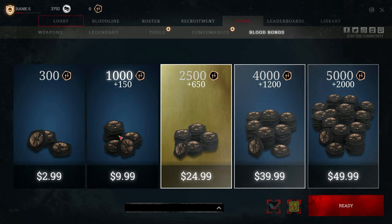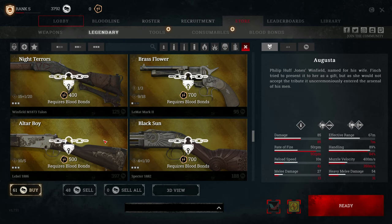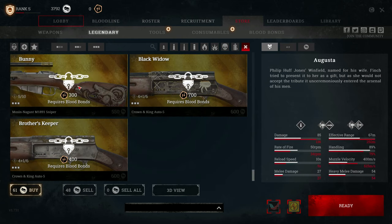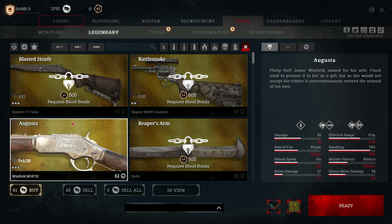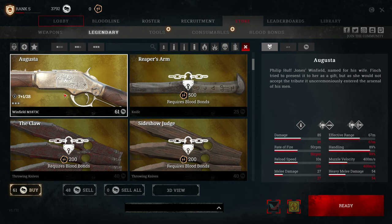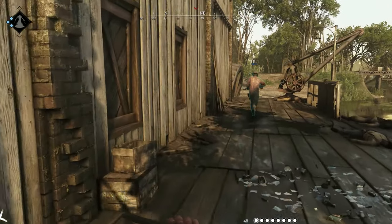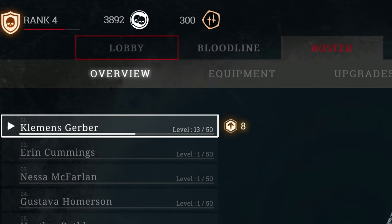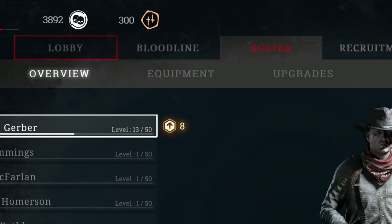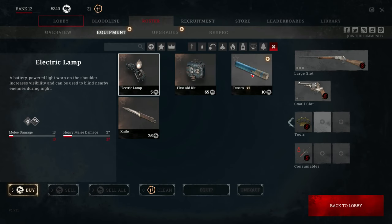Blood bonds are where the microtransactions come into play. While blood bonds can be earned by eliminating players in-game, the cost of various legendary skins and weapons is set incredibly high as a way to coax players into spending real money on additional bonds. Thankfully, these same weapons are only available to players after reaching specific player rank milestones, so there doesn't appear to be any sort of true pay-to-win model. Though the game's menu systems are a complete and utter mess, flooded with unnecessary submenus, filter options, and needless alternative tabs, making character customization more confusing than enjoyable.